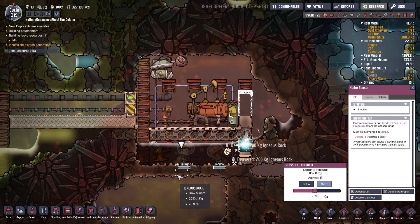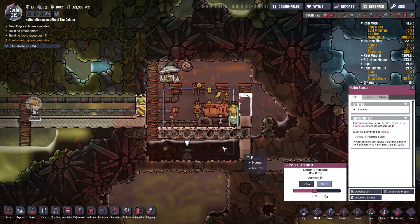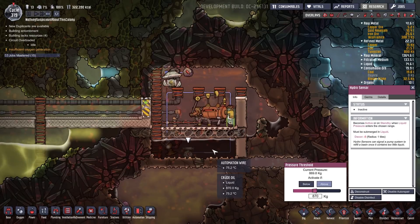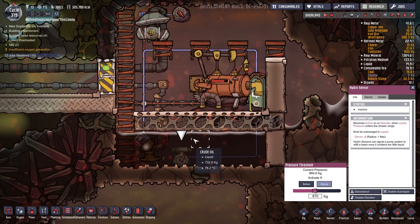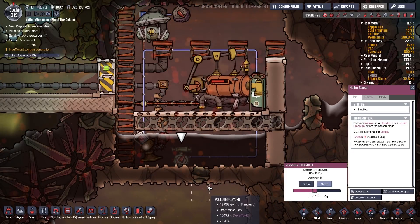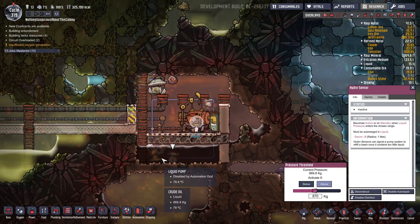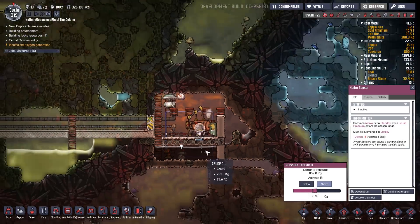I've been watching this sensor like a hawk. I just built some tiles here to corral the oil so we're not spreading it out — because the pressure takes a long time to build up when I have this huge pool of oil to fill. So I've decided to shrink the pool as best I can, since there's no need to disperse the oil over a huge area. Now we should fill up more quickly, turn on the pump, and it'll be good. We'll have this reserve pool of oil to use in an emergency.